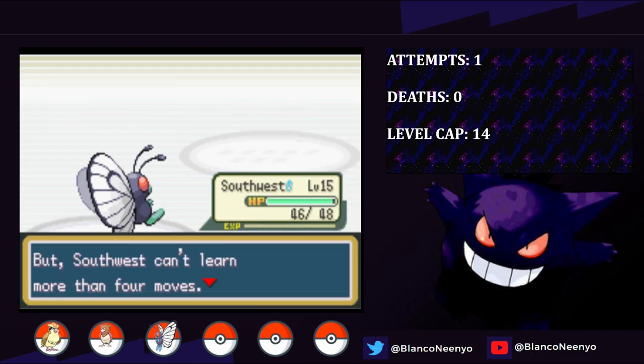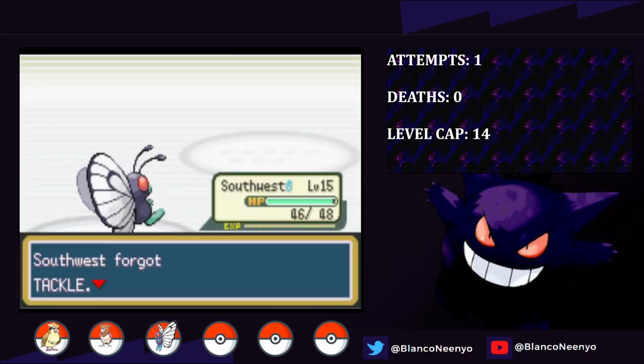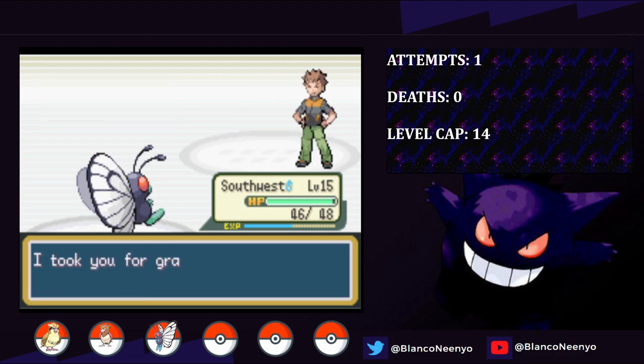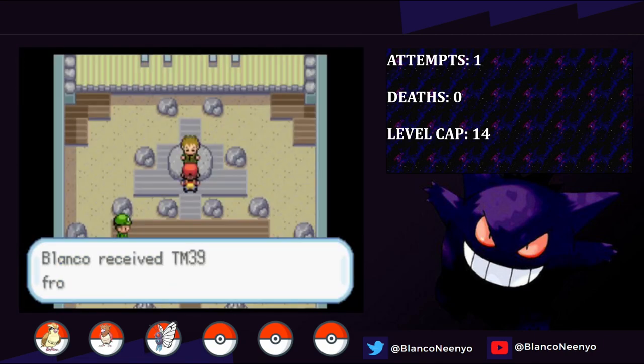Southwest then levels up and learns a very important move: Sleep Powder. Thanks to his Compound Eyes ability, Sleep Powder has 97.5% accuracy. Onix is going to be a 3-hit KO with Confusion, and thankfully we hit Sleep Powder, and his Onix never wakes up, and we take it out. Even though all of that prep ended up being unnecessary, all it would have taken is Sleep Powder to miss and Rock Tomb to crit, and we would have wiped. So I'm glad everything went smooth.